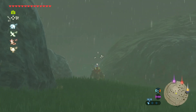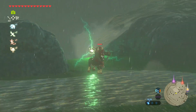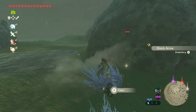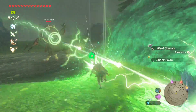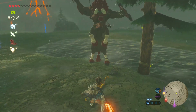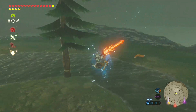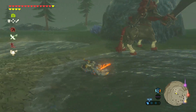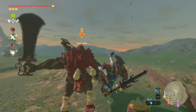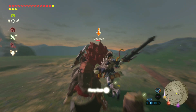Believe it or not, I have never fought a Lynel before. You can avoid getting into fights with them in Hyrule Castle if you just go around, which is what I did. So I went to the first Lynel encounter in the game and technically beat it, but I had a lot of trouble figuring out its attack patterns and just kept taking damage. I used a fairy, food and more food, so I don't feel super proud, but I did technically beat one. I also didn't know about headshots, so that might have helped.